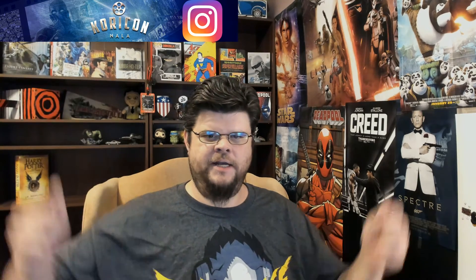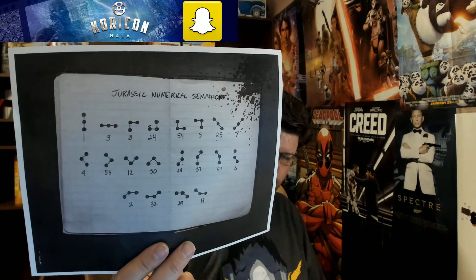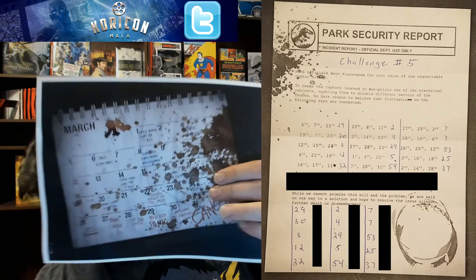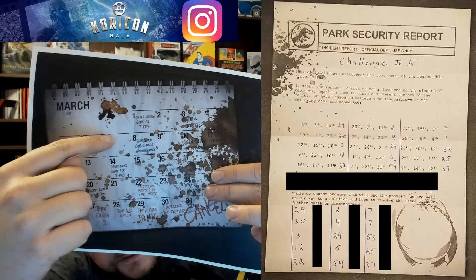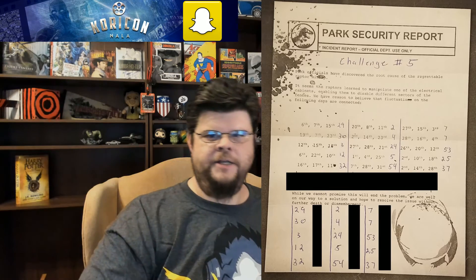With the Jurassic Numerical Semaphore, there are three points and whatever shape they make references a number. Use your calendar and the Park Security Report. For example, the first entry is the 6th, 7th, and 15th — look those up on your calendar and the positions are one over and one down at an angle, which references number 29. Then the 20th, 8th, and 11th make the shape of a two. Do that for all of them to get your set of numbers.